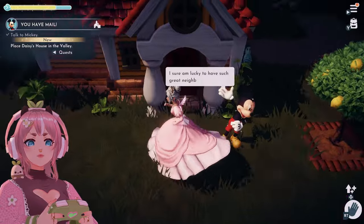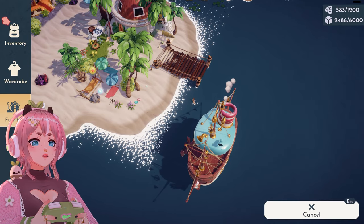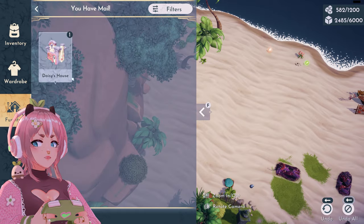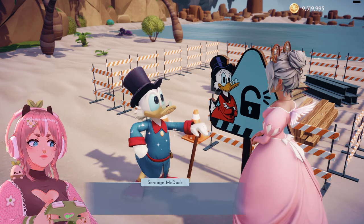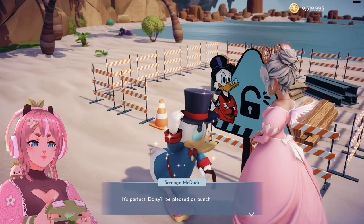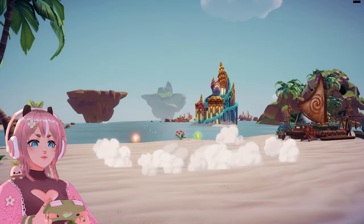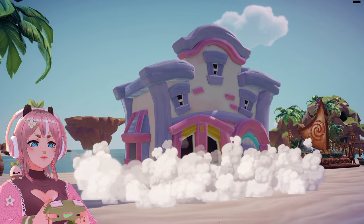Where do I put this one? I'm gonna take this away, put this in here. Alrighty — 20,000. It's perfect. Daisy will be pleased as a sponge. Yay!